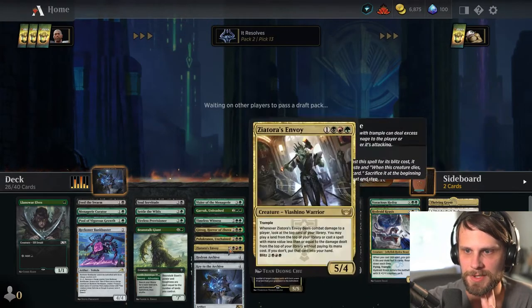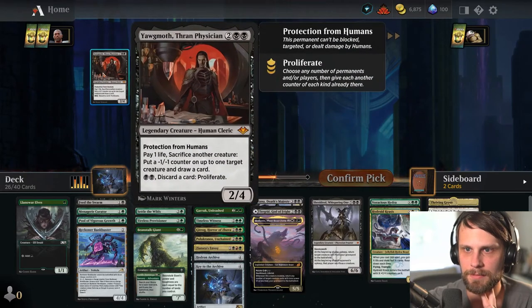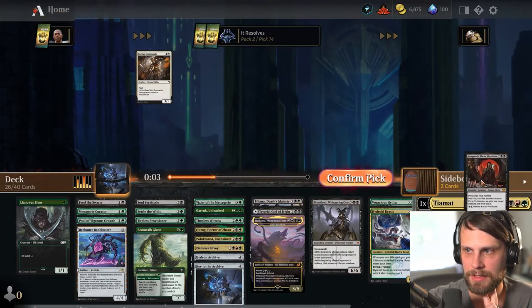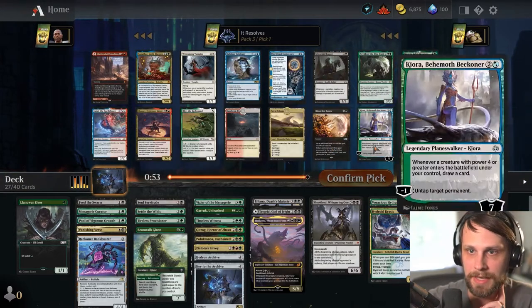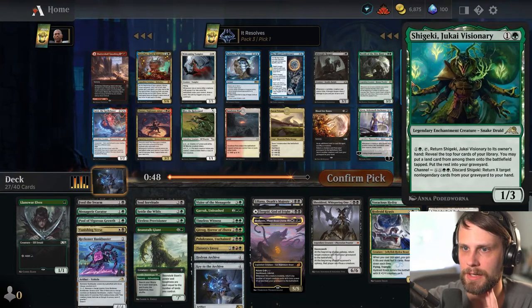I kind of want this — I just want to try it. I don't know that it's good, but I do want to try it. Pay one life, sack a creature. We'll take it. I don't actually think this is a Yawgmoth deck, though. I actually don't mind Vanishing Verse. We're going to have to do a lot of work with our deck here.